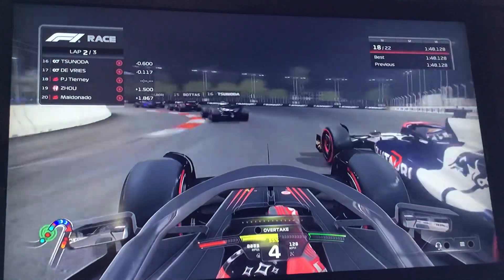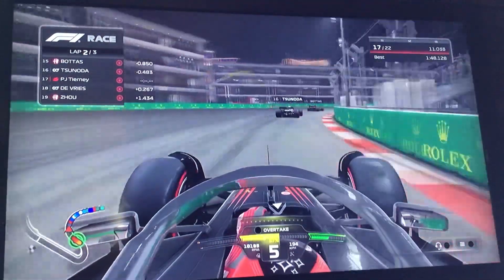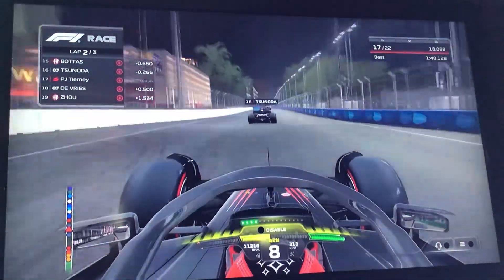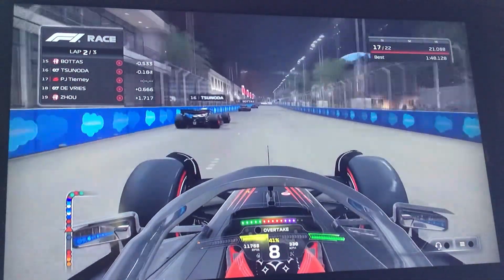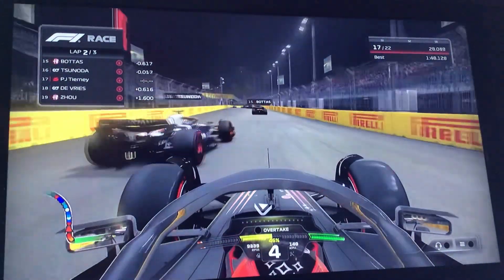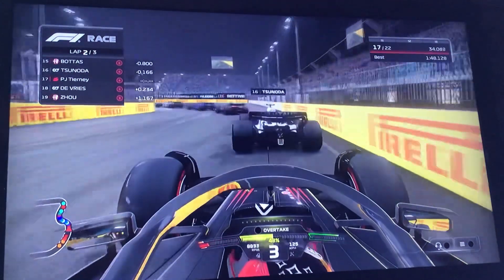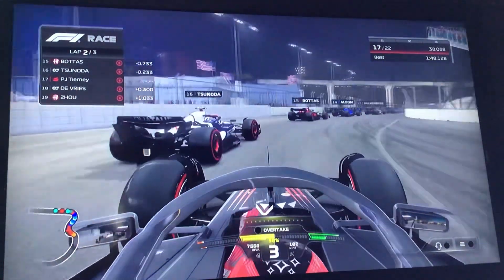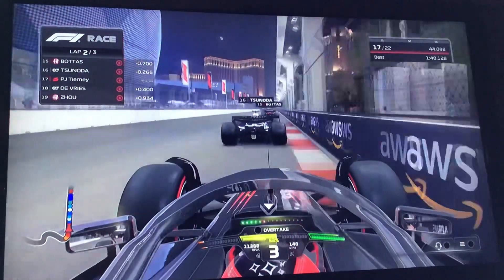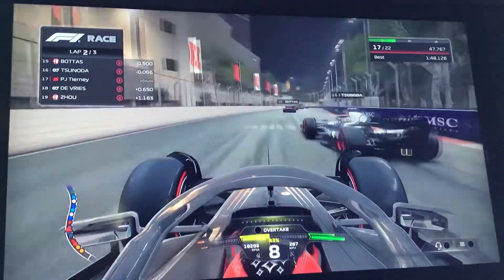The best lap time here at Las Vegas is going to be around a minute and 45 seconds. I really think the Las Vegas circuit is pretty much going to be similar to Singapore, and let's hope the Singapore Marina Bay circuit will have the new track layout. It's sure going to be a lot of fun racing here at Las Vegas, seeing the strip, all these fabulous casinos and luxury hotels — you name them.